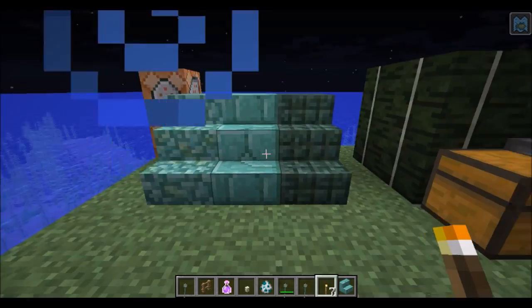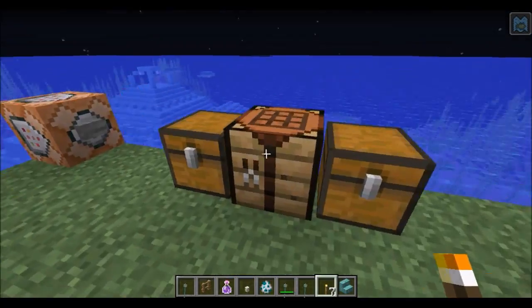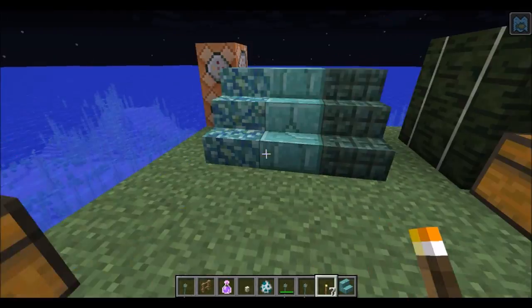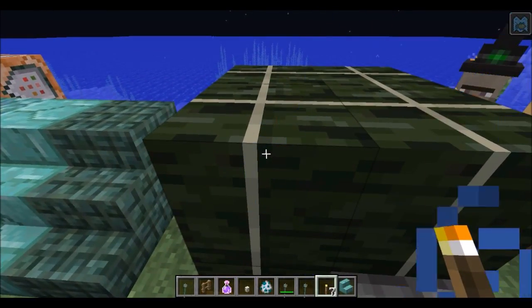More new blocks: there is the kelp dried kelp block, which you get nine of these — but the crafting recipe currently doesn't work. But it's a cool building block, it looks like sushi. The line in the middle seems to be off-center.